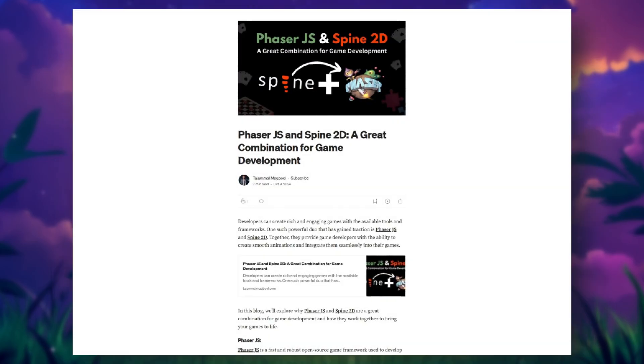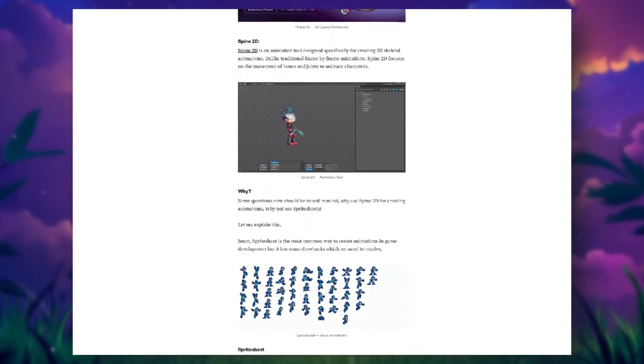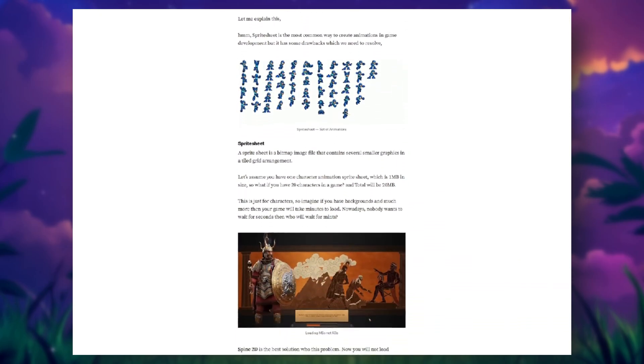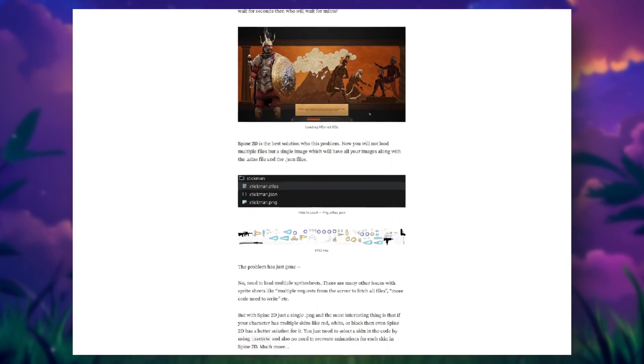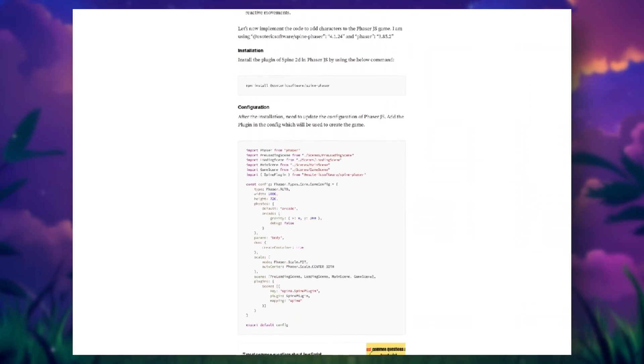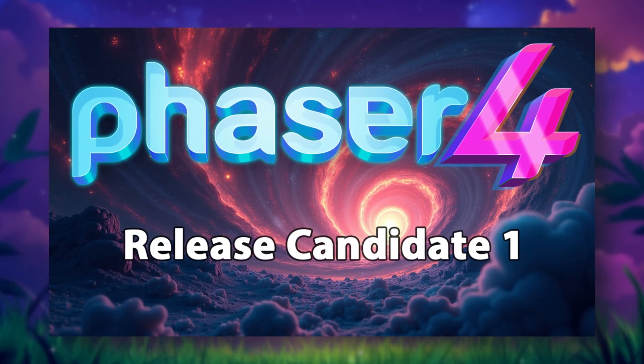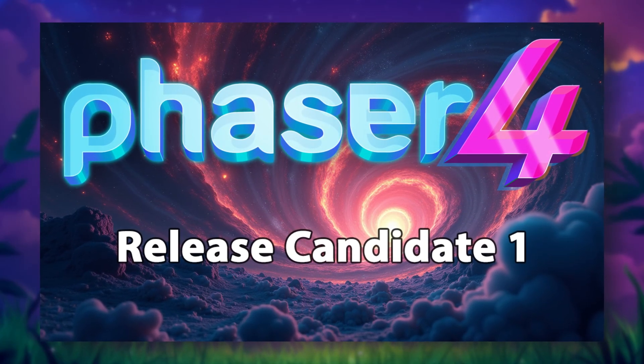You'll learn how to mix animations smoothly, set up triggers, and manage state transitions — perfect for characters with lots of movement variety. Skeletal animation not only reduces file size, but also makes it easier to tweak or expand animations later without redoing all your art. Plus, with Phaser 4 shaping up, knowing how to use Spine is going to give your game a real edge in terms of polish and performance.